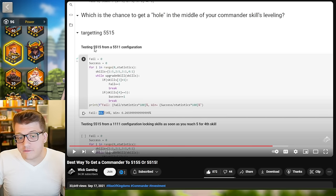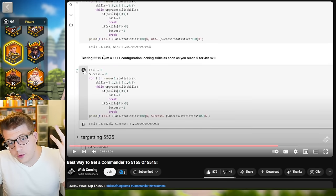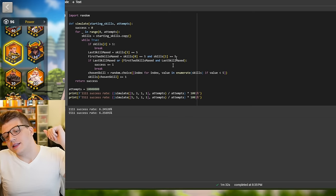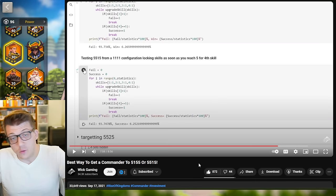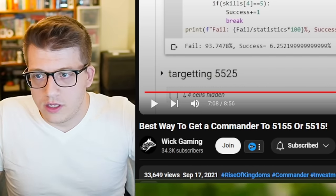WikGaming then goes on to check the probability of getting a 5515 from the skill-locked 5511 configuration, and his stats say you have a 6.265% chance of that success — again, basically exactly what we got with our data. Furthermore, if you attempt to get a 5515 from the 1111 configuration, locking skills as soon as you reach five for the fourth skill, the success rate is 6.252%. And we got 6.245%. So all the data in my video lines up with all the data in WikGaming's video — two different Python codes, calculating the exact same thing.